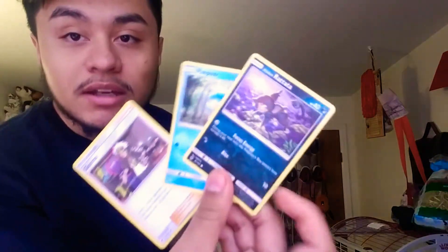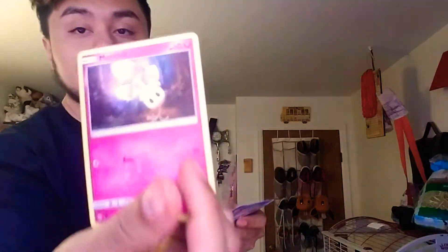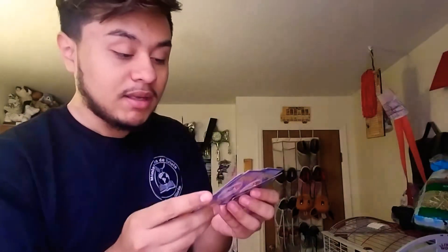Hopefully there is something good, if not I just wasted a lot of money. First pack gives us a Guzma, Panpour, and Alolan Ratata - the Guzma is good. Second pack here we have a Marla, a Caterpie, and a Porygon 2 - I don't think I have that one yet so that's good.